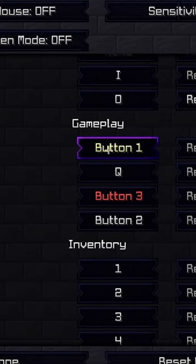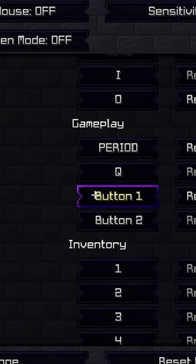Biggest tip: set your attack and destroy to anything, like period, and your pick block to left click, because that's what everyone's attack and destroy is. If that's not your attack and destroy, you are weird.